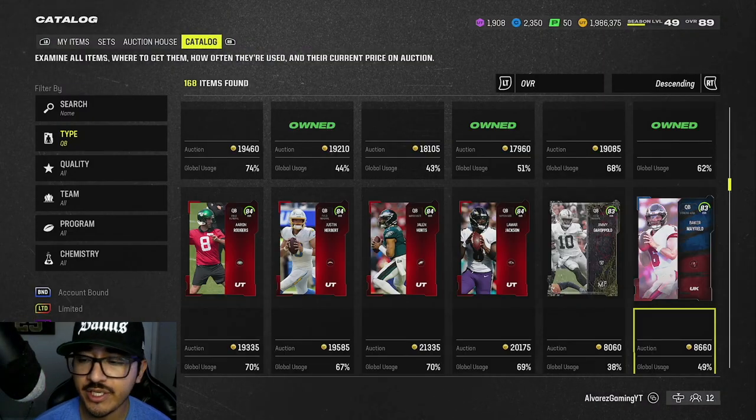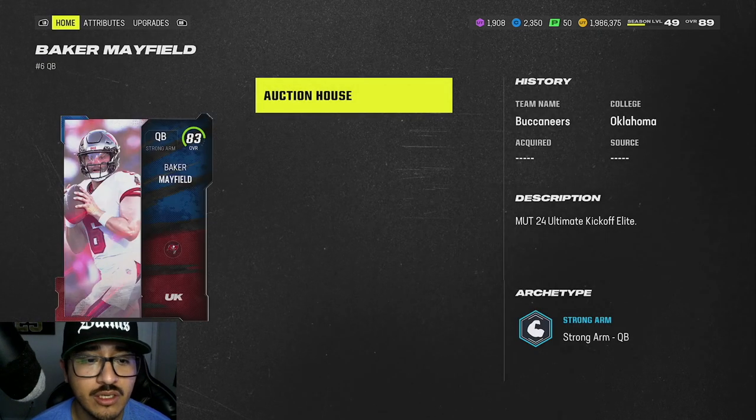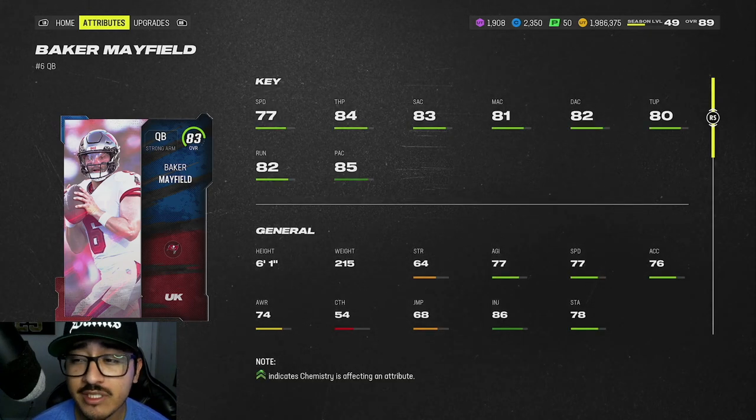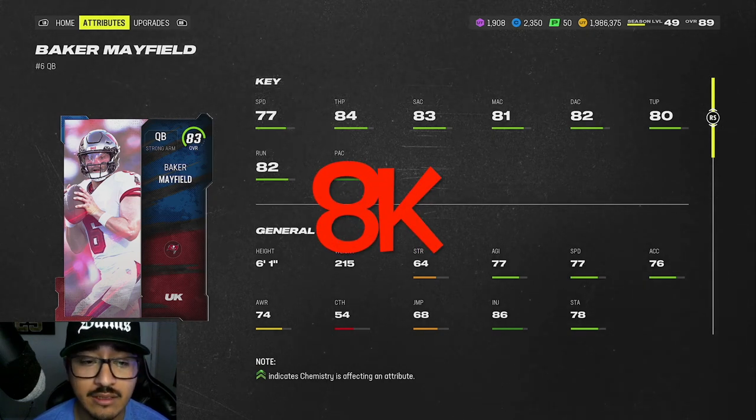Looking at our 20k and under budget, our first card is going to be 83 overall Baker Mayfield Ultimate Kickoff Edition. Taking a look at his stats, he does have 77 speed, but one thing I really like about this card is he pretty much has 80s across the board. This card is currently going for around 8,000 coins.